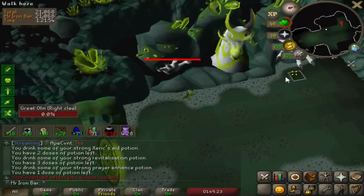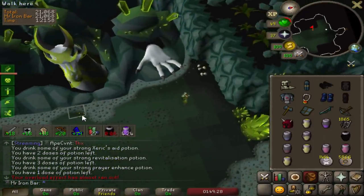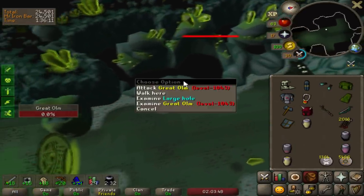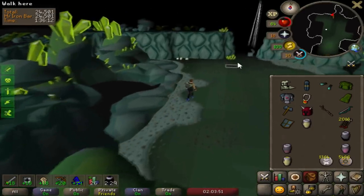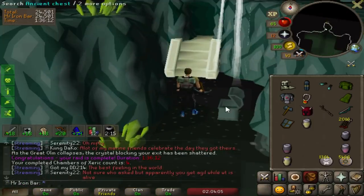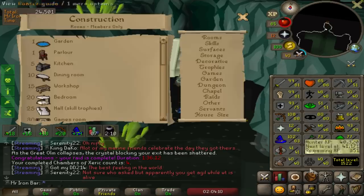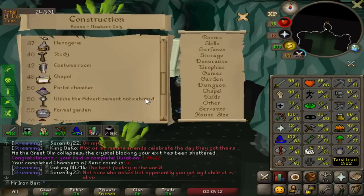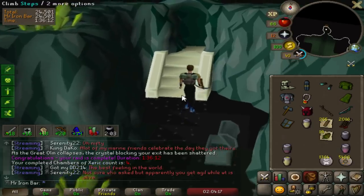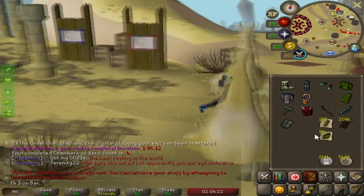Alright, this is it - the fourth raid ever, and the points are rather low but it's okay, we got a white line. Let's open this up - fat the teak planks though, that's really good, that's like insane construction experience. Snapdragons are pretty good too, I can make the super restores as well because there is a red spider rig, so that's awesome.